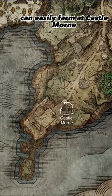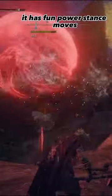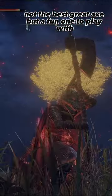You can easily farm it at Castle Morgue — go up the elevator. Cool ash of war that you can yell at things. It has fun power stance moves. Not the best great axe, but a fun one to play with. Happy hunting.